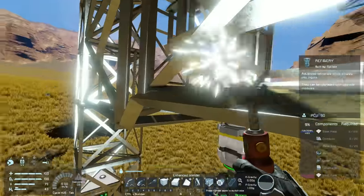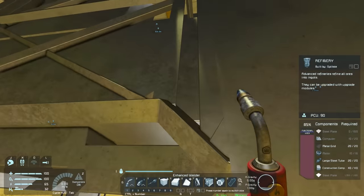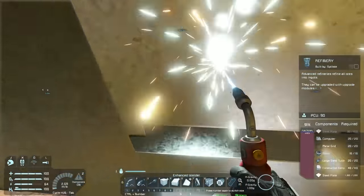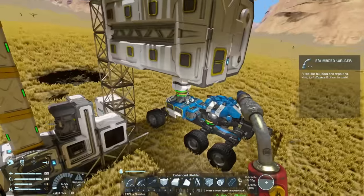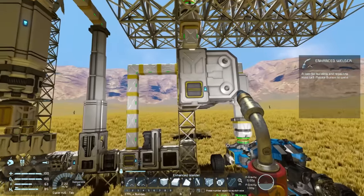We need a one block space above each of the upgrade module ports. To make all the steel plate needed for this refinery I went out and mined some iron specifically, because with how many steel plates we need I would have had to make several trips collecting stone just to get enough iron, whereas a single iron trip was enough. Now we have our refinery complete.